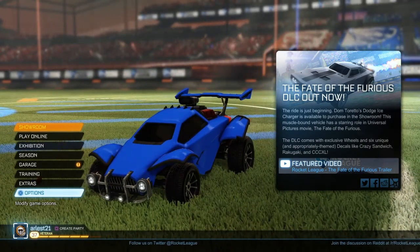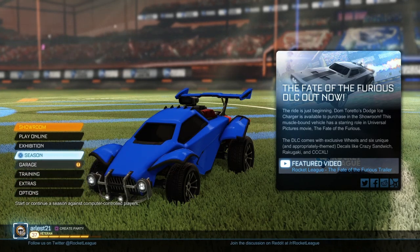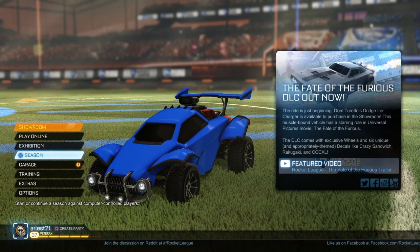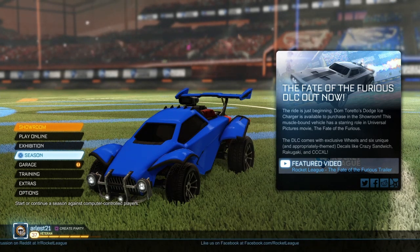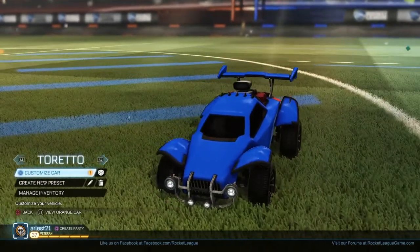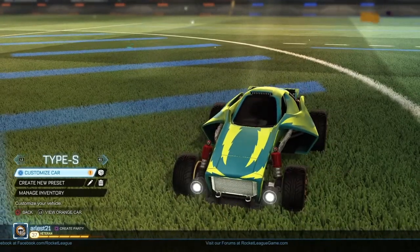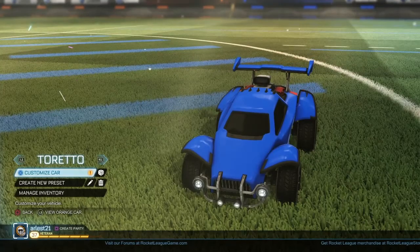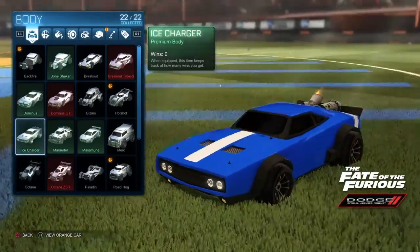I just bought the new car, created a new preset — that's why you're seeing the Octane in just a normal blue color right here. The first part of the video is going to be me customizing the car and showing you all the decals and stuff you can put on it. The second part is going to be me doing a match with the new car. I also named it Toretto. Let's get the Ice Charger.